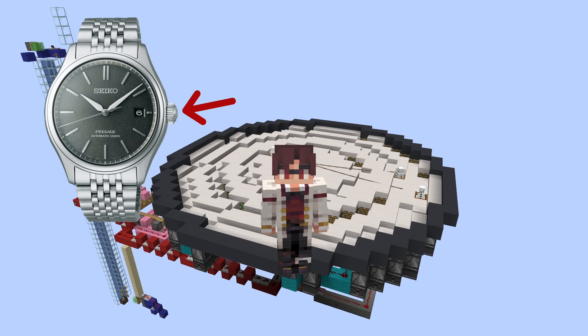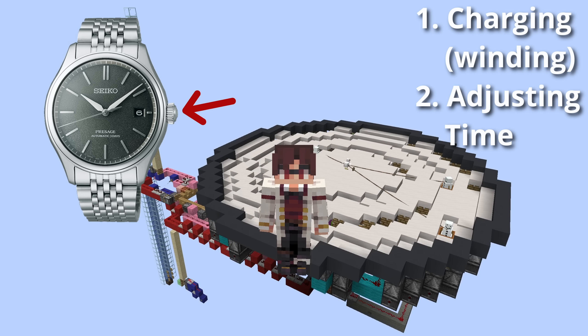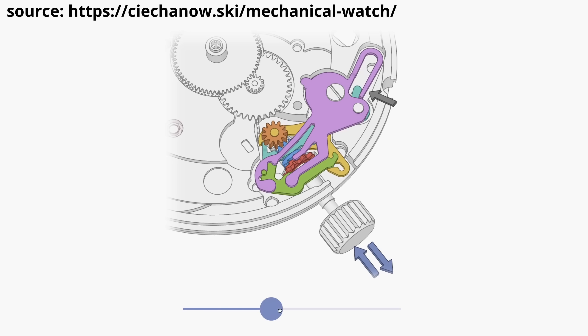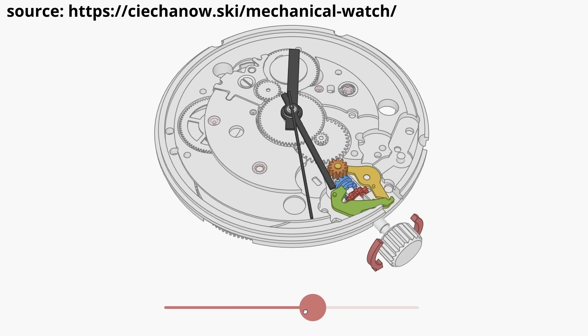That little knob is responsible for both charging, or winding, the watch, and adjusting the time. If you spin it while it's pressed in, it winds the mainspring, essentially charging the watch. But if you pull it out one notch, it'll engage with the hands, allowing you to change the time.